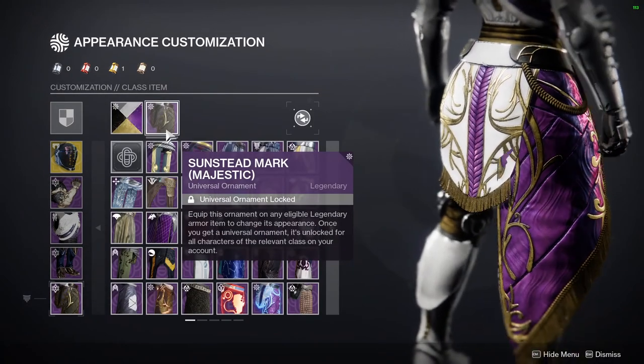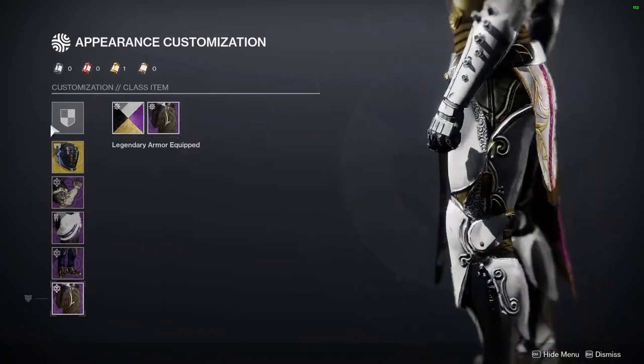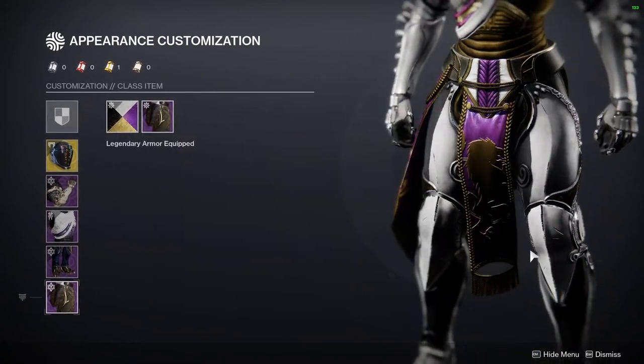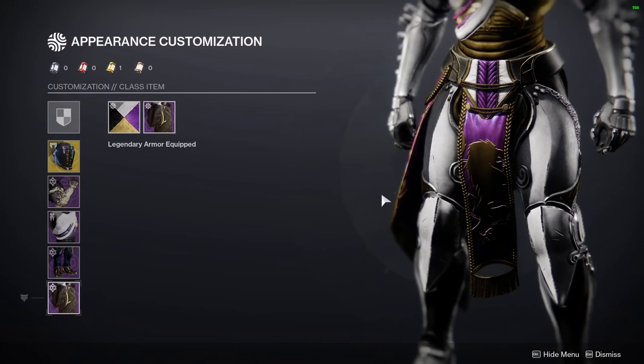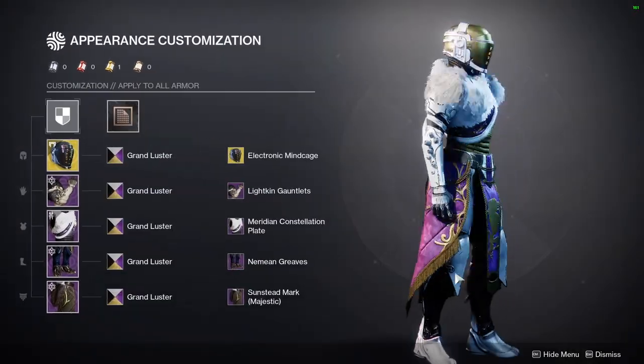For the boots, we have the Nemean Greaves — definitely one of my favorite boots for the Titans, super cool. The only thing that bothers me a little is the color choices here, which are just odd. And last but not least, we have the Sunstead Mark — definitely one of my favorite marks. I'm using the non-glowing version because the glowing one is just a little too much for me.